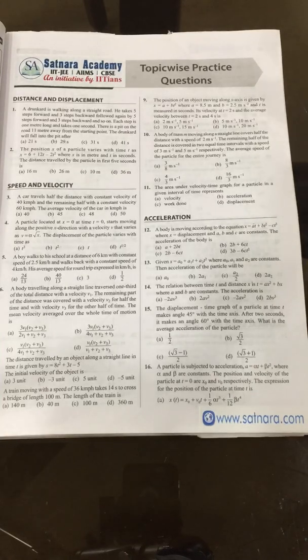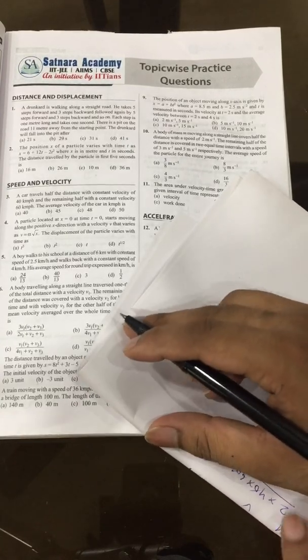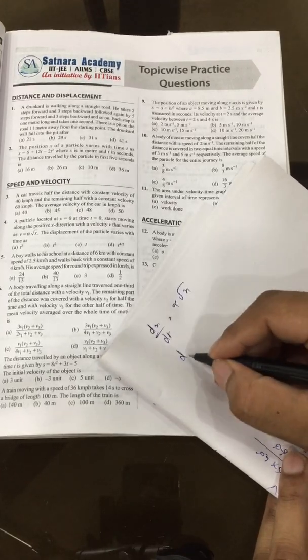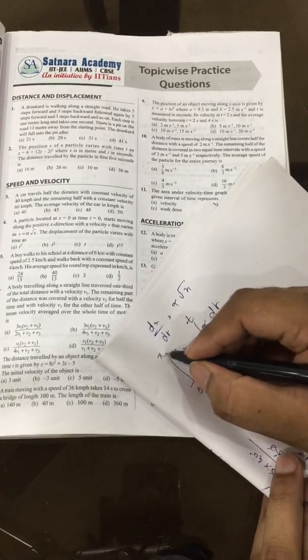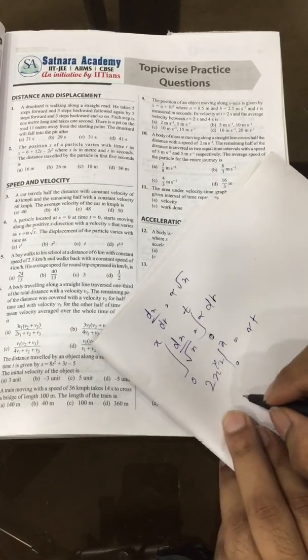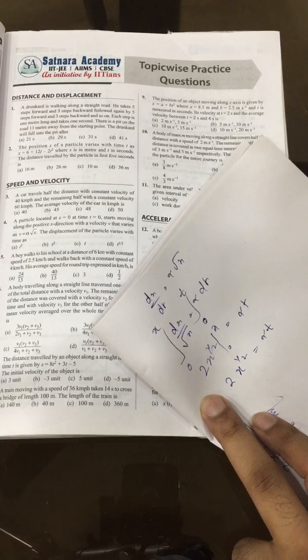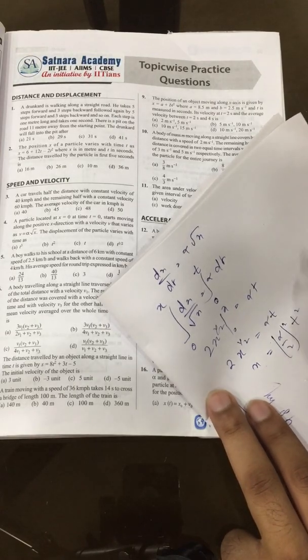Fourth question: a particle located at x=0 at t=0 moves along positive x direction with velocity v = α√x. We write dx/√x = α dt and integrate. With limits x=0 to x and t=0 to t, we get 2x^(1/2) = αt. Squaring both sides gives x = (α/2)²·t², meaning x is proportional to t². Option B is the answer. Yes, it is B.